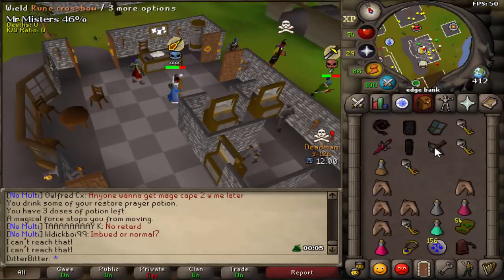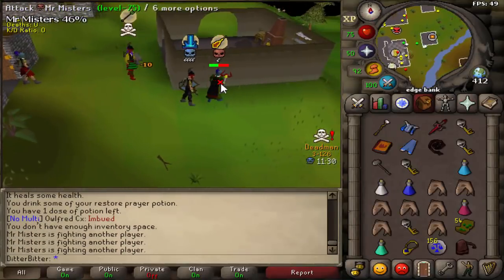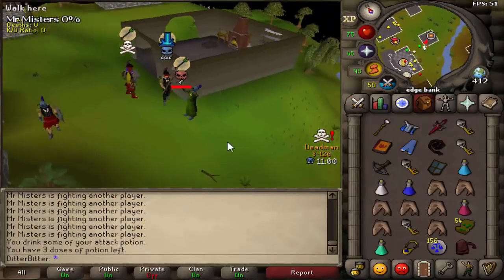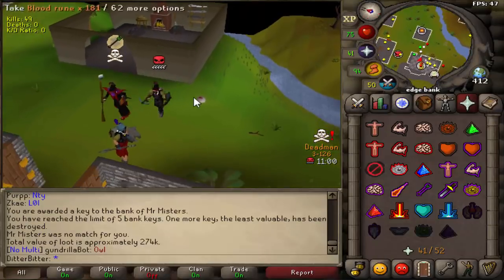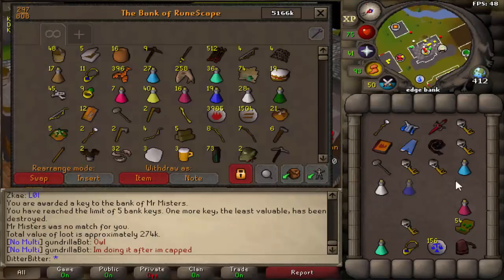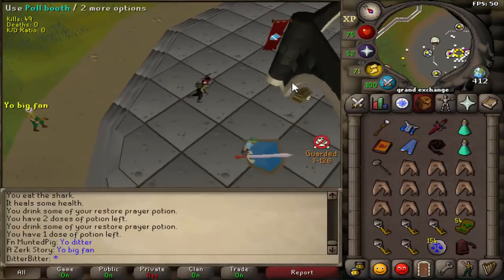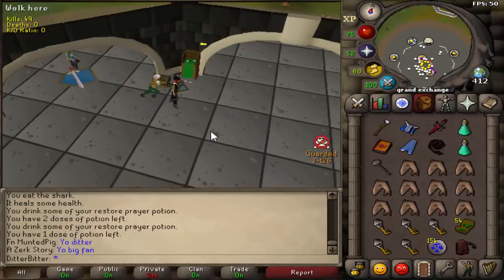He said no thank you and he's dead. Let's pick up - I got five keys now and can pick up all that loot. Good fight, mister. Five keys not bad at all. The first four are off the guy who donated and whoever he killed, and the fifth key is off that guy I killed at edge bank with Perp.